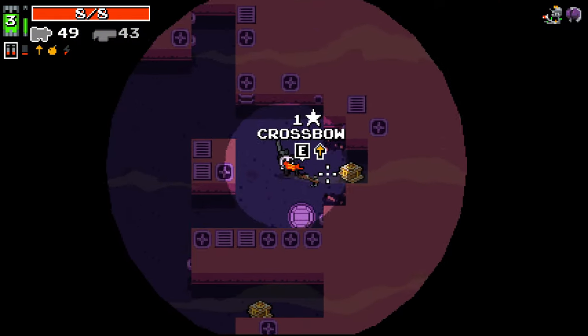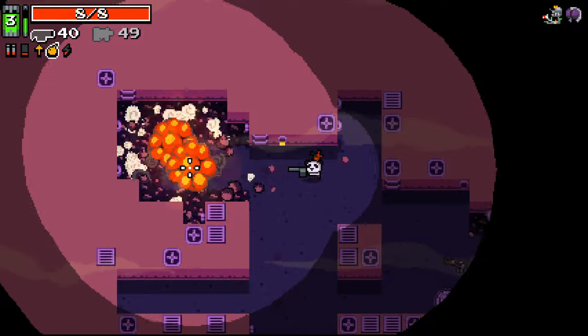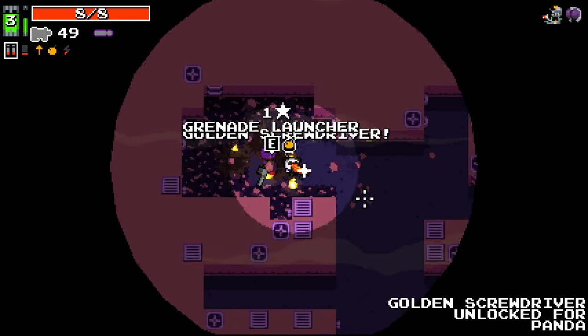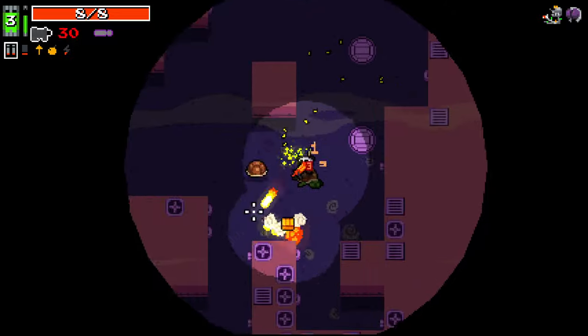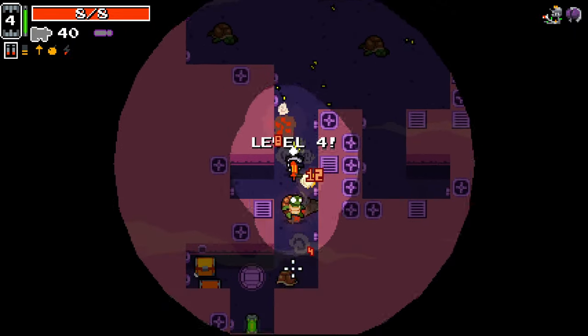Pizza time. I want to stick with these weapons for now. We got it — grab that golden crossbow there. Golden screwdriver — you know what I meant. It's always nice to do this as a character, just to get some early golden weapons unlocked.